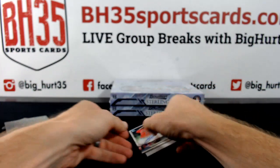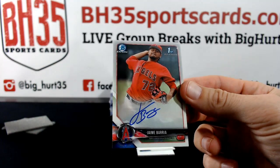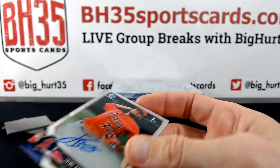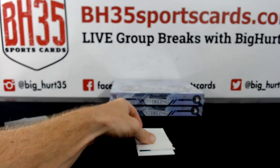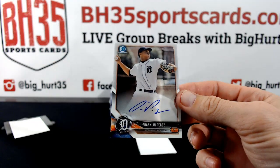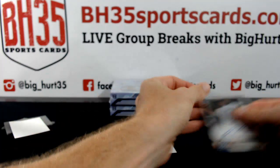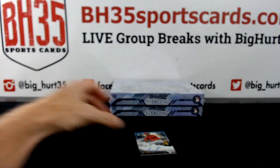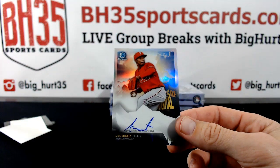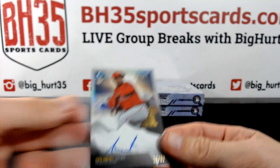All right, here we go. Jamie Barilla, Angels — Liam, with the Angels. Franklin Perez, Detroit. Sixto Sanchez to 99 for the Phillies. Super, on card. Nice.